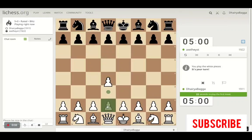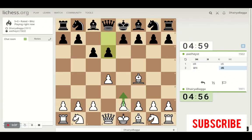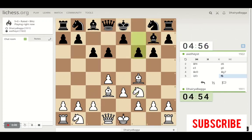Got the white pieces. I'll play the London system setup. Starts with d4, bishop on f4, can play pawn e3 and then develop the knight, develop the bishop. Can do it in either order because these are the respective places where pieces will go in the London.